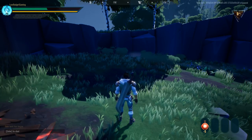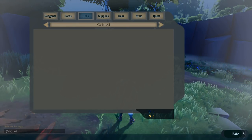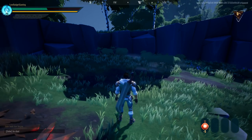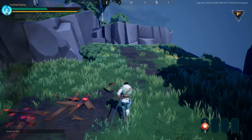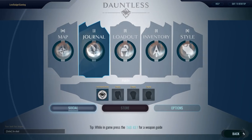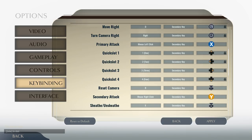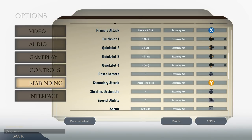I press I for supplies and healing. I quit — okay, should have figured out the controls first. Where is my health? I'm at half health. Let me quickly look at the options and key bindings.